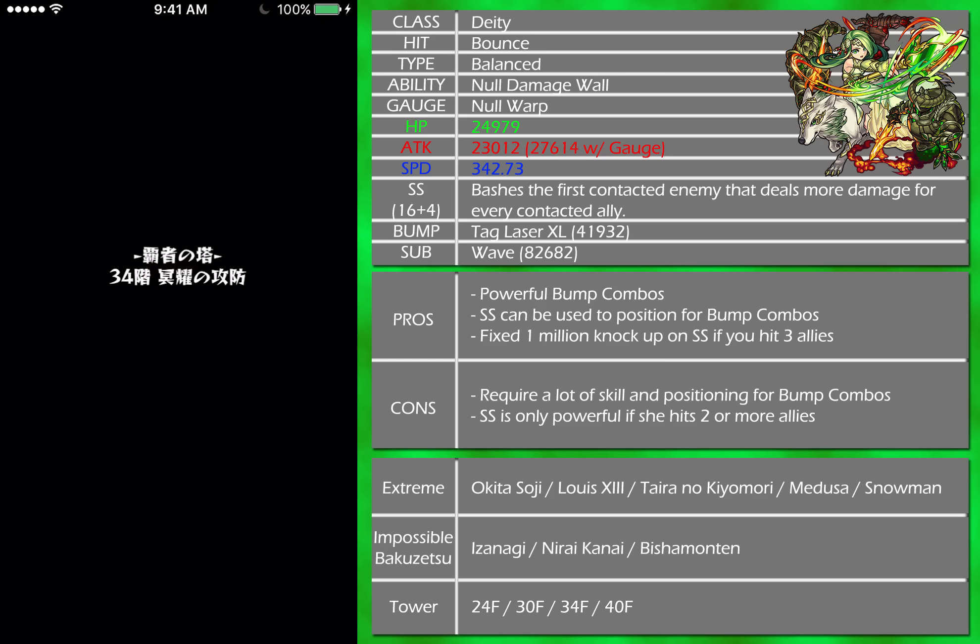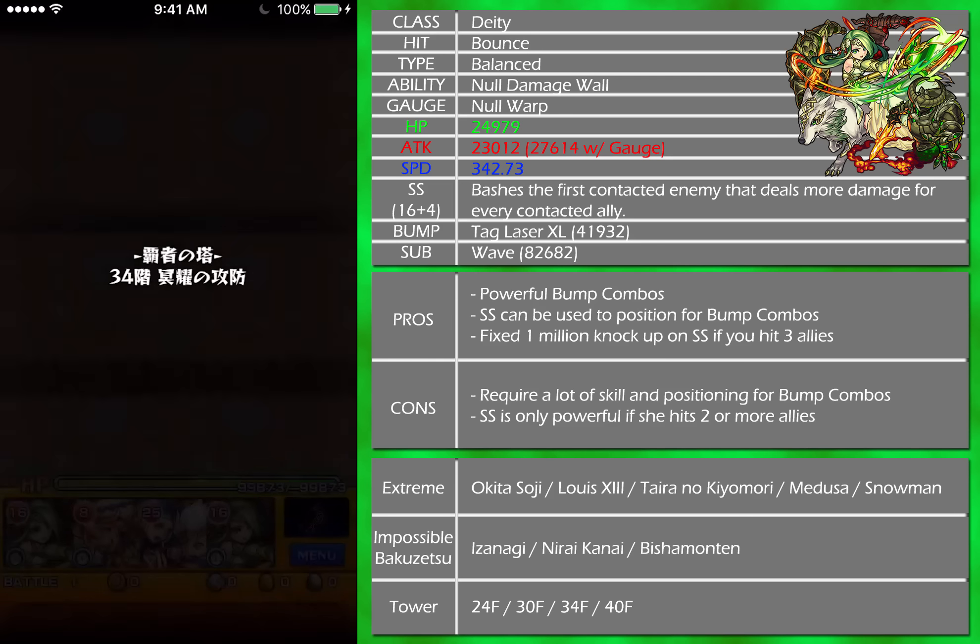Ability-wise, there's no improvement — no damage wall, no warp — same thing as the AE. This is the Ascended version of Valkyrie. Stats get a buff in terms of HP and speed, and I heard that attack went down a bit, but it's not that big of a problem.